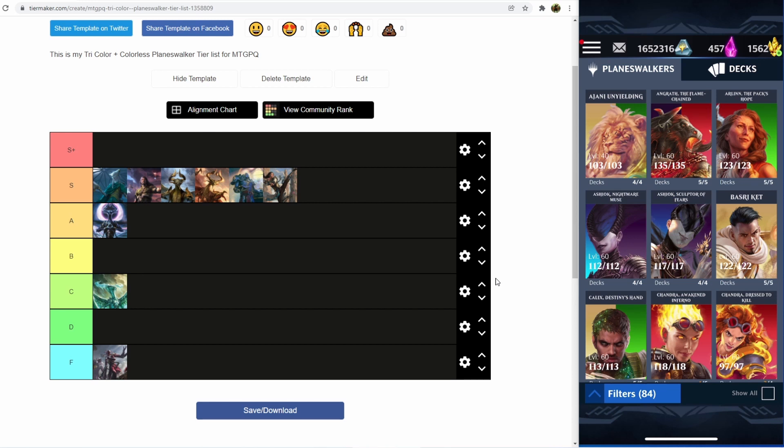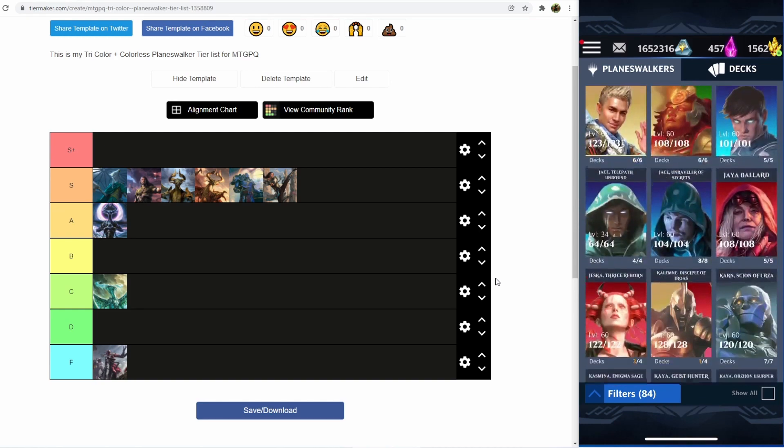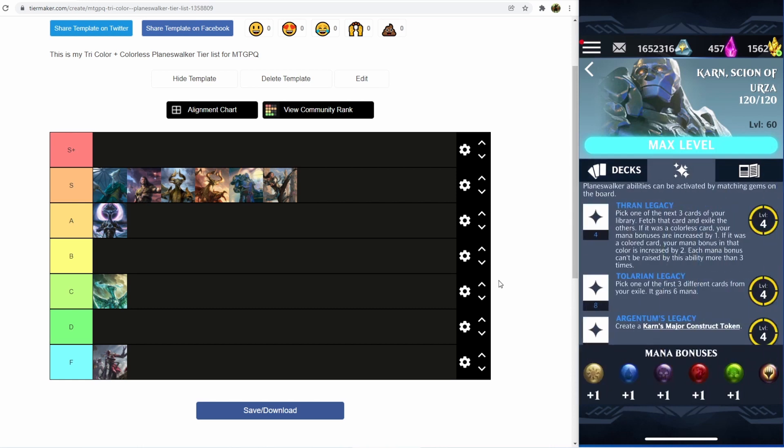The first planeswalker I'm going to go over is Karn. I think that Karn has a very good case, along with Kasmina, for being the best planeswalker in the game. You're able to achieve the highest mana bonuses in the game with Karn because of his first ability, and on top of that, being able to use any color in Karn — because we keep getting all these events that allow us to use all five planeswalker colors — means that Karn is able to provide you with an amount of flexibility that is not provided by really any other planeswalker in the game.